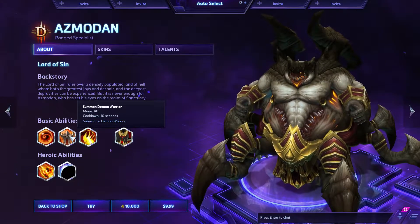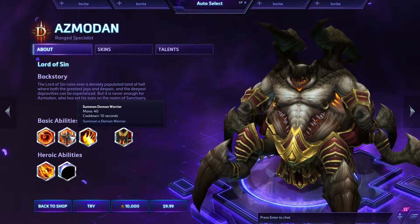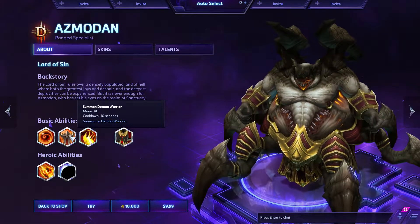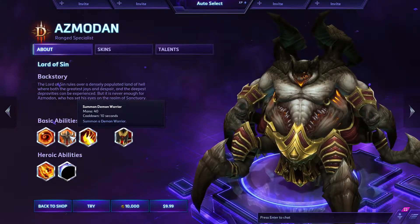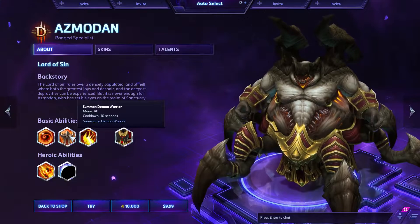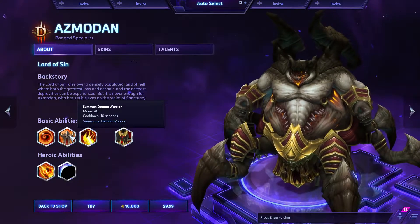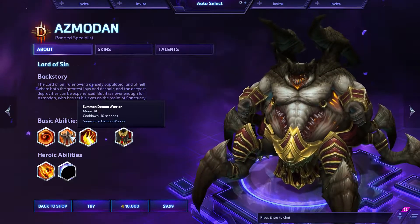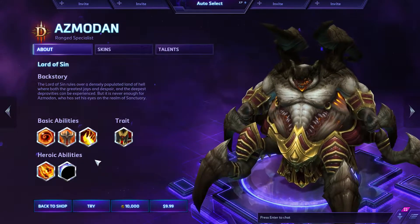His W is Summon Demon Warrior. It's not exactly a skill shot — you target it where you want. Mana cost of 40, cooldown of 10 seconds. The demon warrior has 200 health at level one, 30 per level, up to 770 health at level 20. The damage is 20 at level one, 3 per level, up to 77 damage. They last 10 seconds. You have two charges with a global cooldown of 10 seconds, so you can cast one, then after a second cast the second, and then wait nine seconds for the next charge.